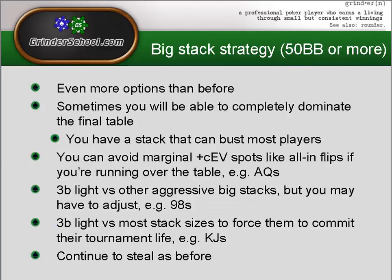Big stack strategy: 50 big blinds or more. You've got even more options than before. This is why it pays to be aggressive before the final table — with a big stack you have more options and can take a hit or two without being eliminated.